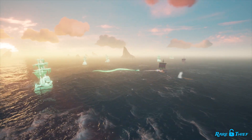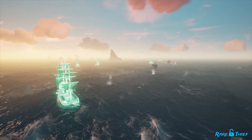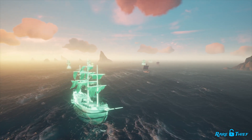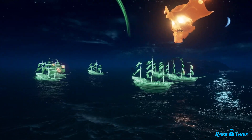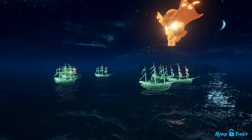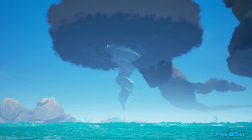The Ghost Fleet World Event has returned. Pirates can once again take on Captain Flameheart's menacing Ghost Fleet and repel his advance in the Sea of Thieves. While the encounter itself remains unchanged from when it was previously in the game, Captain Flameheart is no longer present. Instead, a thin swirling green tornado now indicates that the World Event is active.